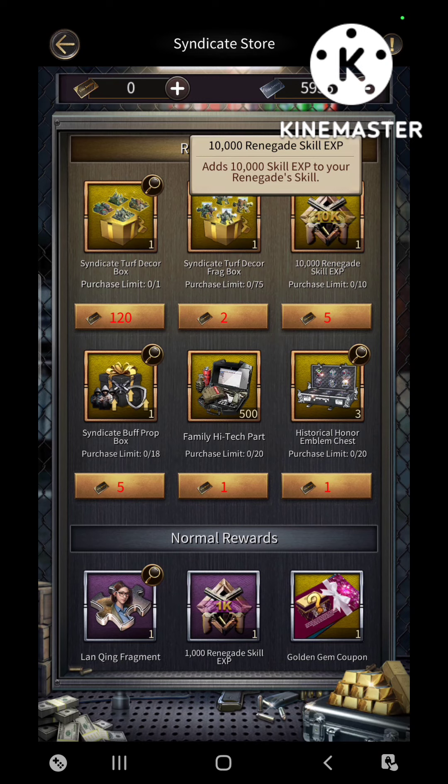That's definitely worth getting with the extra 30 cards. If you're able to maximize your personal points in each round of Season 2 and get 80,000 points each time, you would have 30 of these cards left over, which would allow you to get 60,000 Renegade Skill Experience.